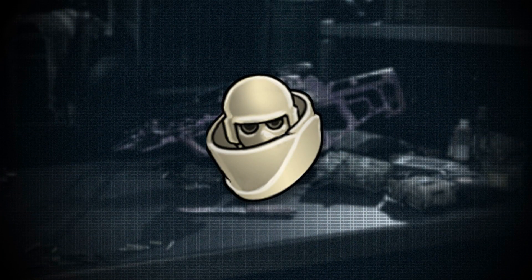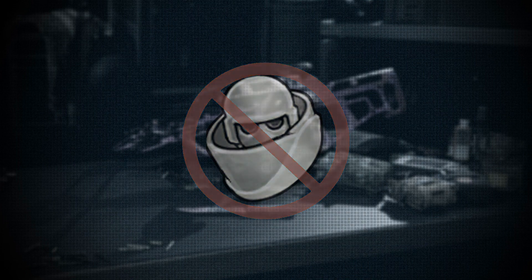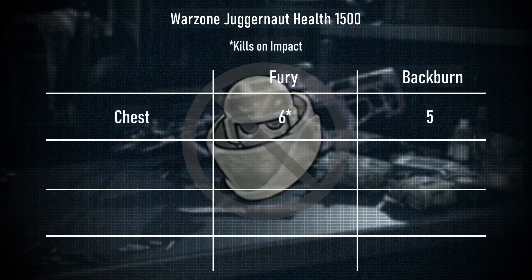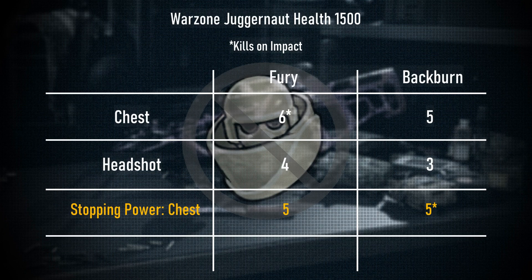Next up, I was surprised how well the crossbow could handle juggernauts. I went and tested this during live warzone games — juggernauts actually have 1500 health. I got this value from comparing shots to kill in warzone and adjusting the juggernaut health in multiplayer through the onslaught game mode. After testing both types of bolts, shooting the chest will take 6 fury bolts to kill, with the 6th bolt killing on the impact. It takes 5 fury bolts to kill once the burn ends. We deal around 20% of the juggernaut's health each shot, which is a ton of damage, especially working as a team. Shooting the head will take 4 shots from the fury bolts and 3 from the backburn. After adding stopping power, the fury bolts take 5 chest shots and 3 headshots, and the backburn bolts take 5 chest shots and only 3 headshots. Stopping power definitely helps, especially with headshots for the fury bolts.